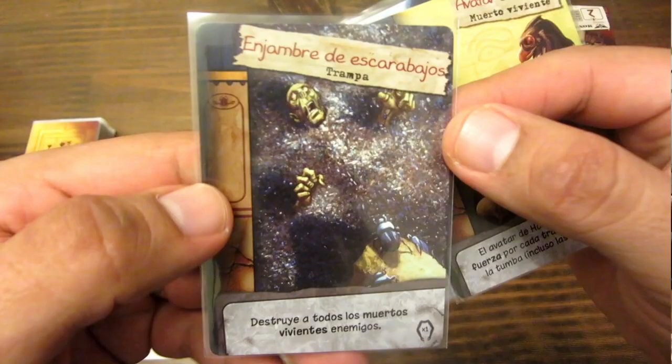Vamos a ir construyendo nuestra mano a partir de cartas y prácticamente la vamos a ir jugando pagando simplemente sus costes. Es una mecánica súper simple de construir nuestra mano e ir armando nuestra jugada. Tiene una parte en que se juegan las cartas de forma oculta que le da un poco más de competencia y de misterio al juego. En líneas generales los textos de las cartas te dicen las acciones que debes hacer, como cualquier deck building simple.